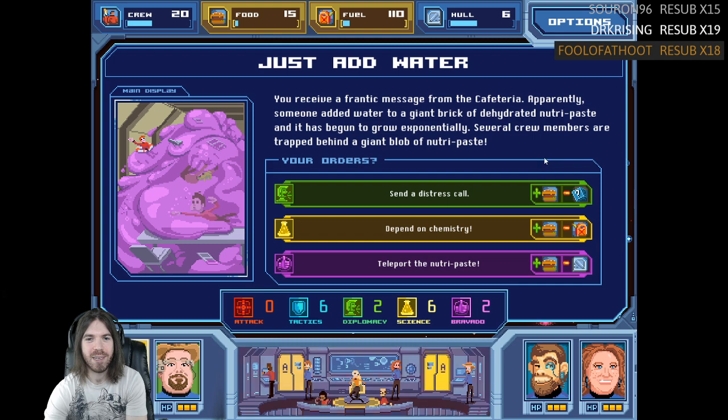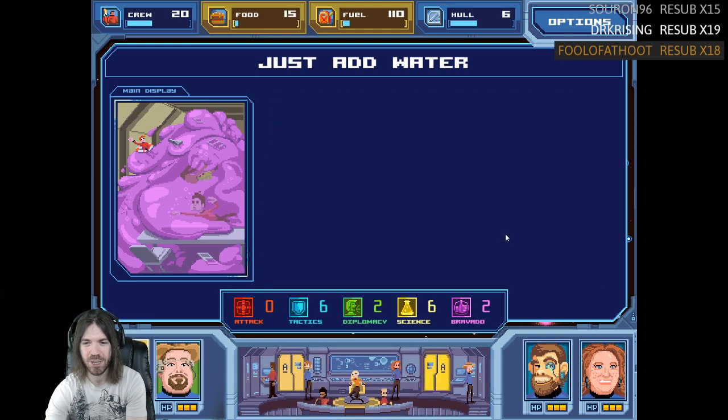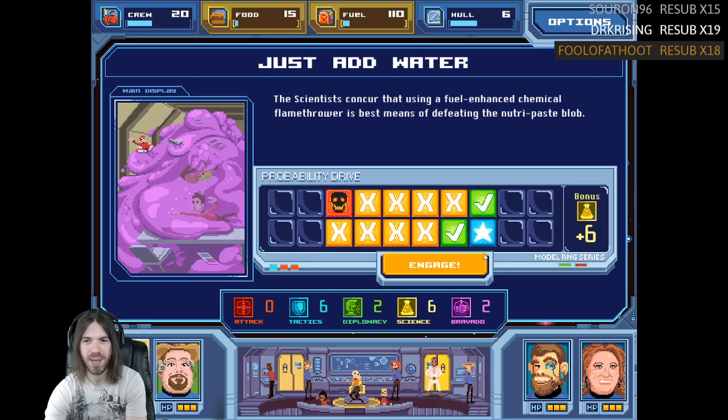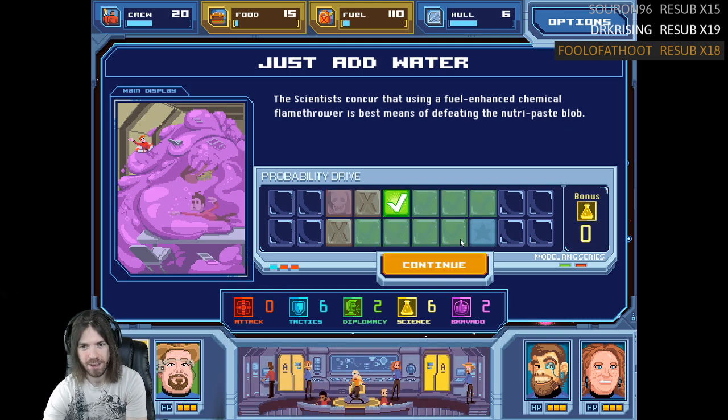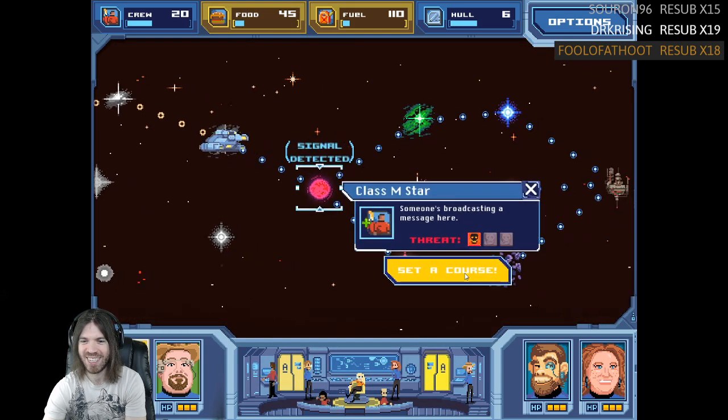Just add water — you receive a frantic message from the cafeteria. Someone added water to a giant brick of dehydrated Nutri-Paste and it has begun to grow exponentially. Several crew members are being trapped behind a giant blob of Nutri-Paste. Depend on chemistry — the scientists concur that using a fuel-enhanced chemical flamethrower is the best means. Honey, you shrunk the blob — it's so small it'll take hundreds of years to be dangerous again. You complain to the store where you bought the defective dehydrated Nutri-Paste and they replace the bad batch. We're still so low on food.